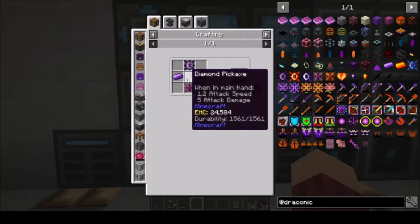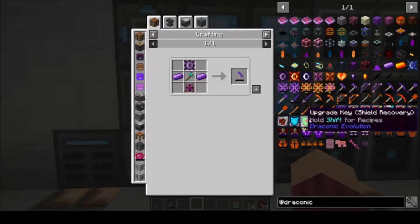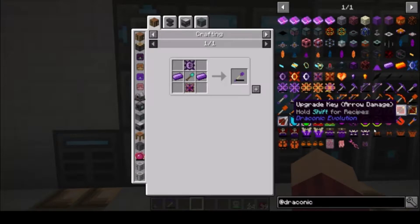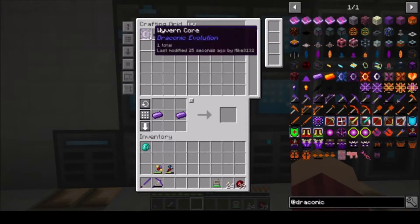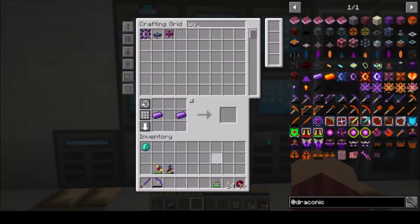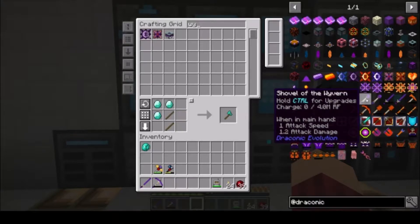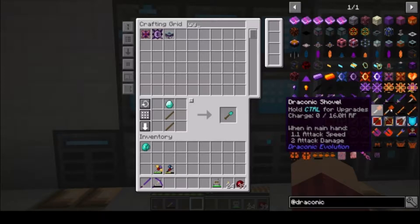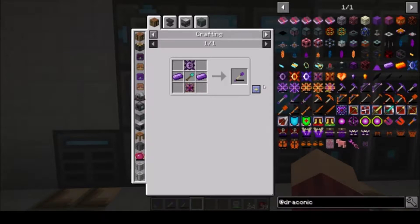We need a Diamond pickaxe and we should be able to get ourselves a Pickaxe of the Wyvern, then an Axe of the Wyvern and a shovel. We're going to need three more of both Wyvern cores and Energy cores. Let those craft up, then we'll need the corresponding Diamond tools — a pickaxe, shovel — and we're going to need a Wyvern bow as well.